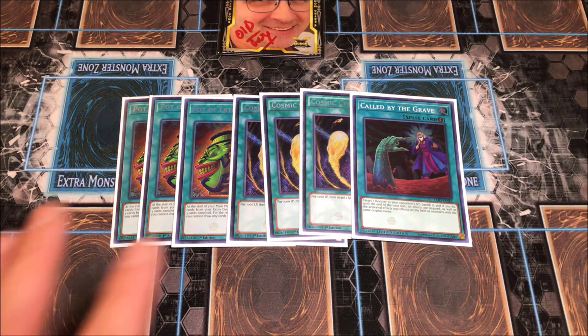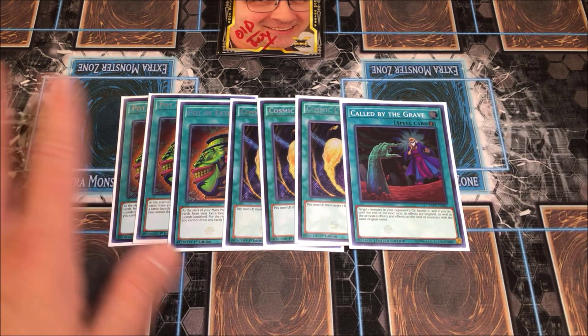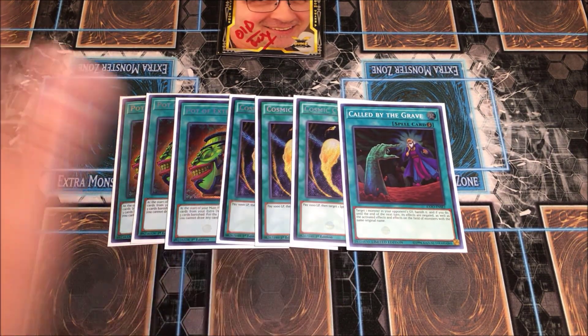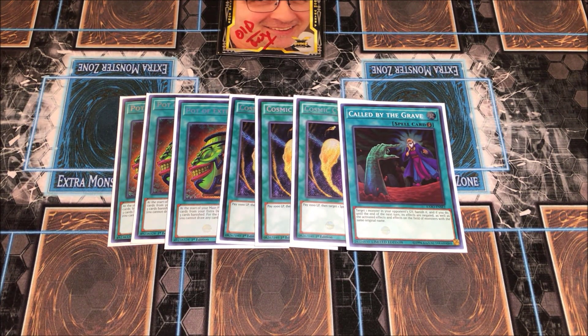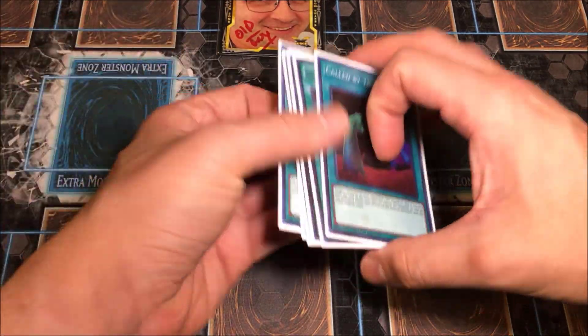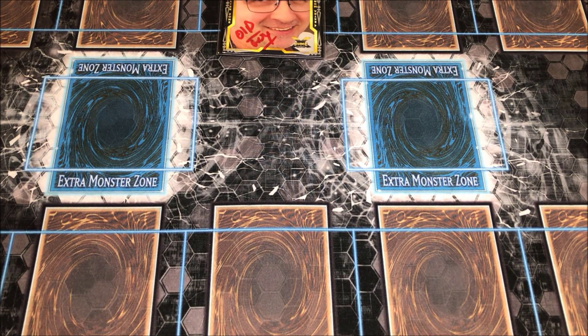We also play one Called by the Grave — I'd play more if I could. We want our combos to resolve. The main cards they'll hit with Ash are Red Eyes Fusion or Insight, and they'll try to use Belle, Crow, or Skull Meister against our Eldlitch cards. With Called by the Grave, we run the gamble of stopping them before they get the chance to do that to us.